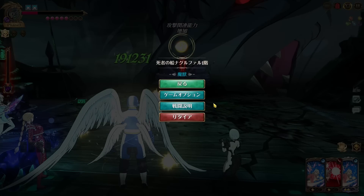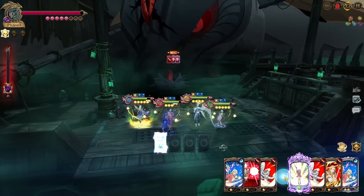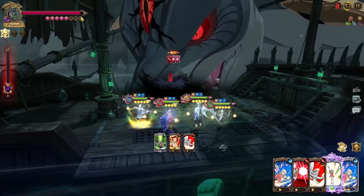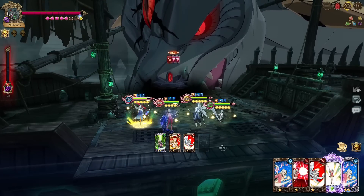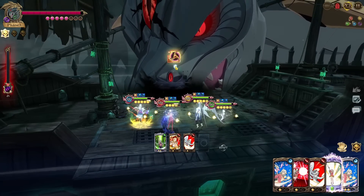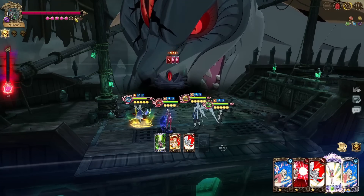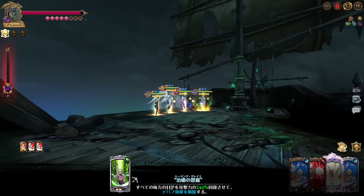Wait — damage cap is more than the three health bars. I thought it was only three, so let me reset. Okay, we're back on the Nidhogg phase. This time we'll play it differently — this should kill considering the amount of damage I did last time. It really depends on how much each damage cap is. He's at 35% HP so that should be enough if we hit damage cap on each hit.